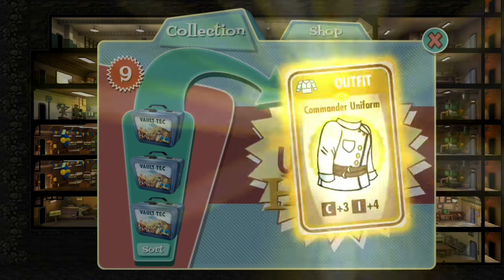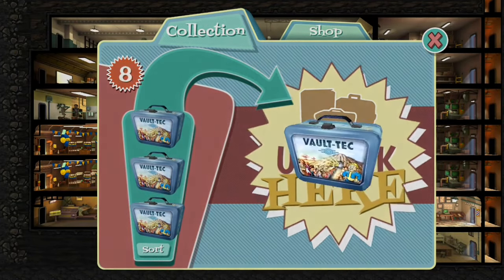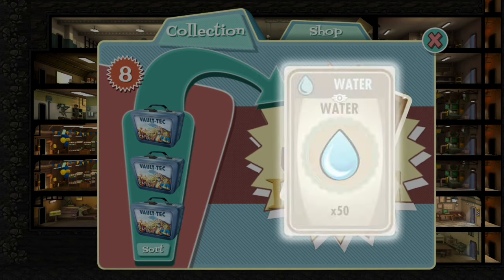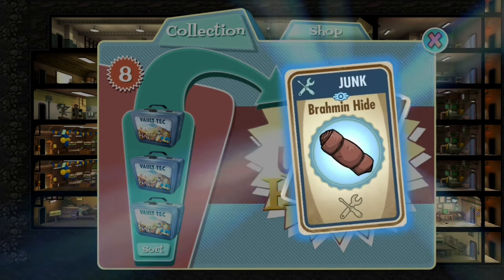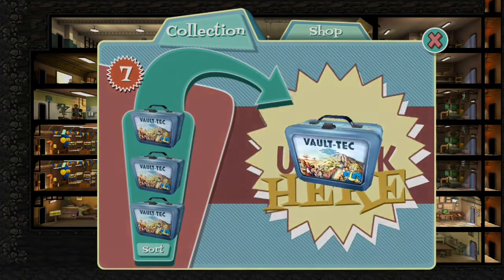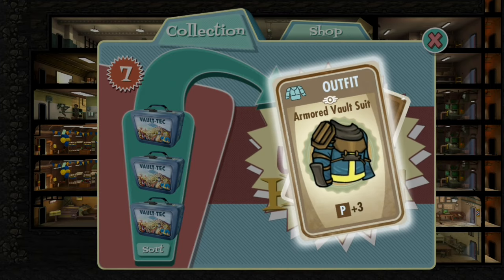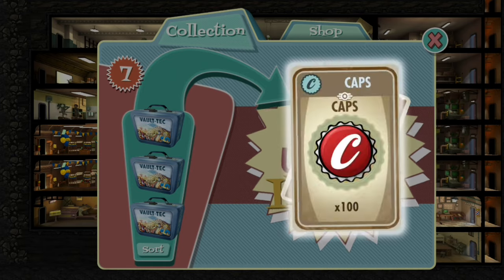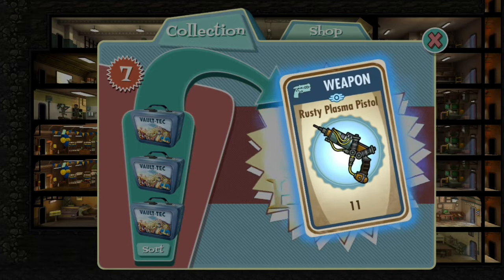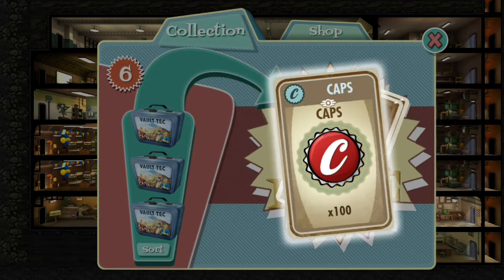Stem pack — ooh, what is this? Commander uniform — it's decent, not really that good, but we'll definitely check that out. 100 caps. Water. Almond hide. This is a horrible lunchbox — that was garbage, guys. I don't really recommend buying lunchboxes if you want to soup up your vault and get good stuff. As you can see, I'm not getting that much good stuff. I have found some really nice stuff but for the most part, not really.